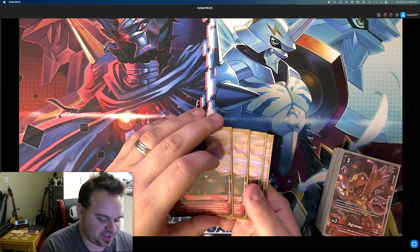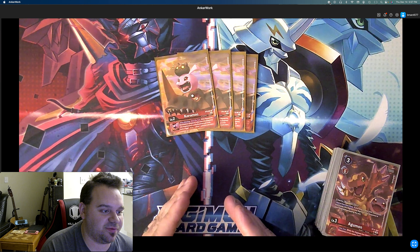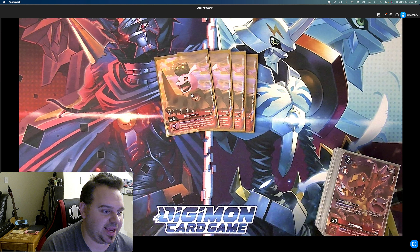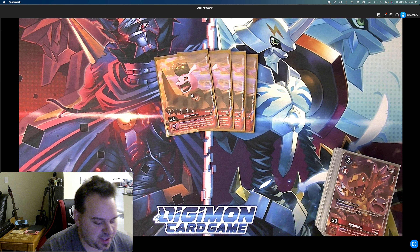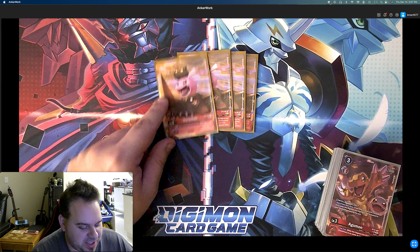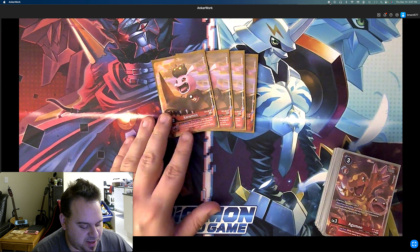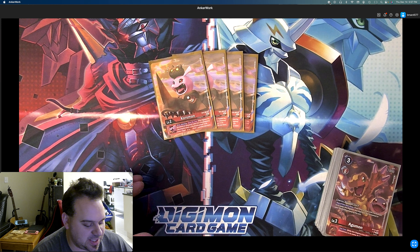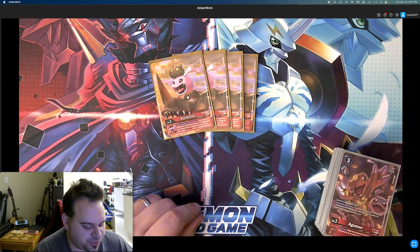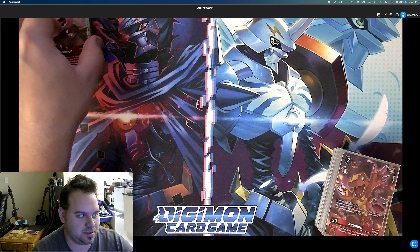Of course we have the BT5 Coromon egg — it's just the best egg. If this Digimon has Omnimon or Greymon other than Dexmon or Greymon in its name, trigger draw one. The nice thing about this is I like the new one, but it's better if you're going to be attacking with rookies. In this deck you're not going to be attacking with rookies, so you still get the draw one because you're always going to be attacking with a Greymon name.